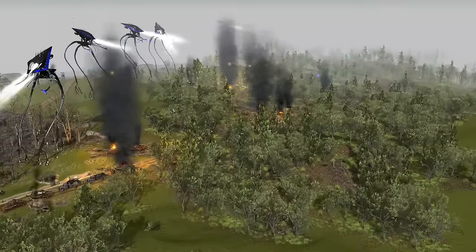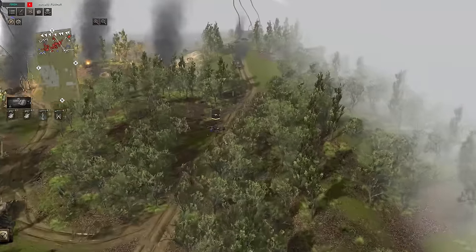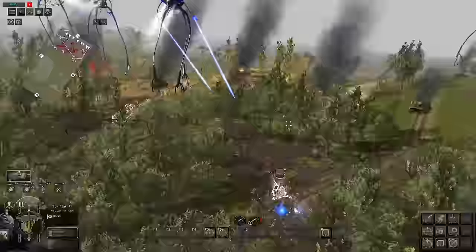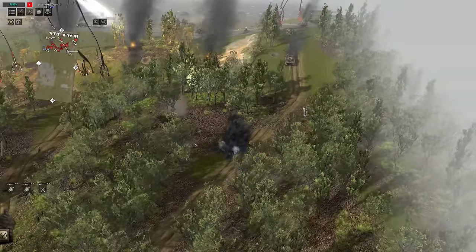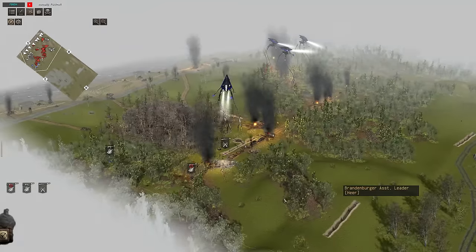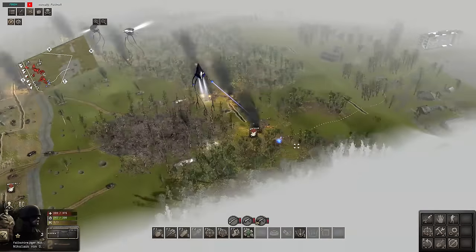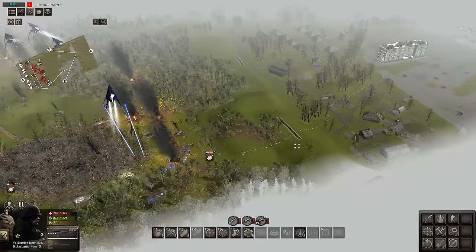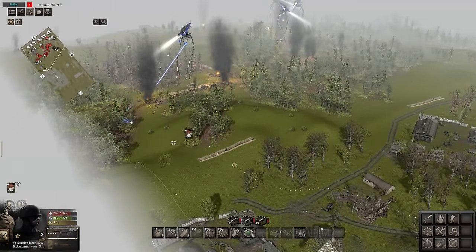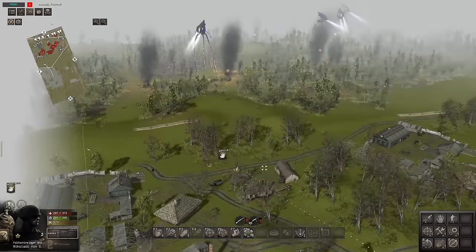That's just about all she wrote. There's still one AA gun — it's getting shot. How are the AA guns able to survive so much better than the tanks? Let's have these last three Germans try and run away. One guy gets big time zapped, but the other two make it away into the hills!